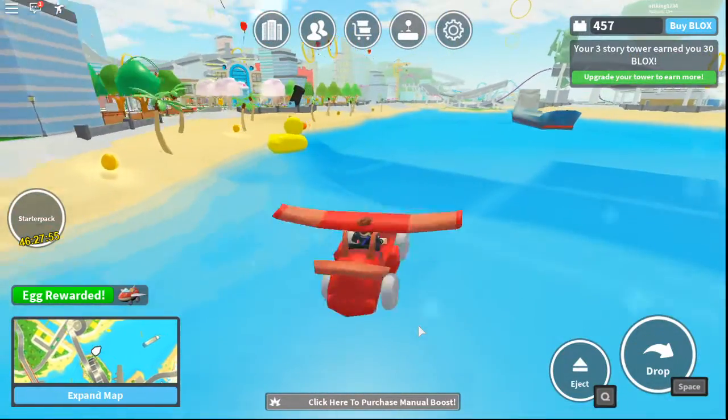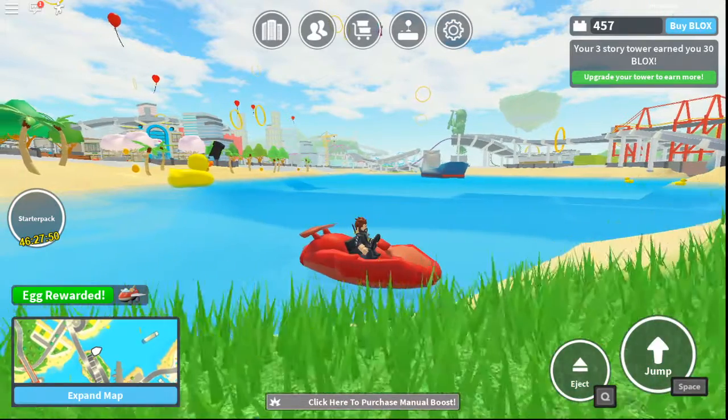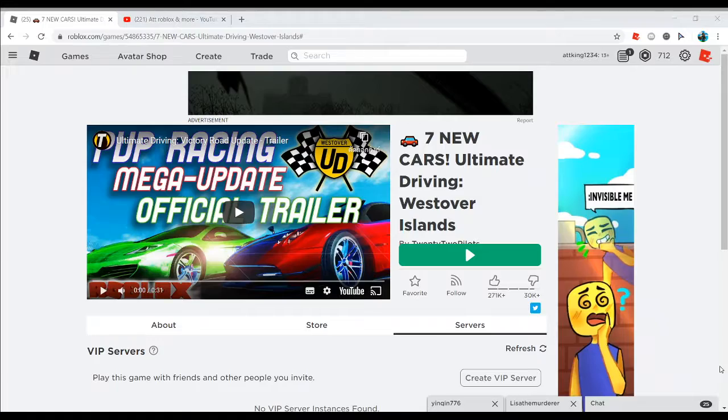Now let's head on to the next game. Our next game is Ultimate Driving with Overland, and that's how you get the Sugar Egg.